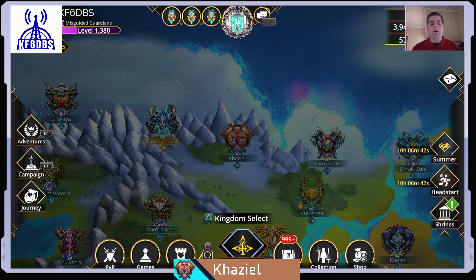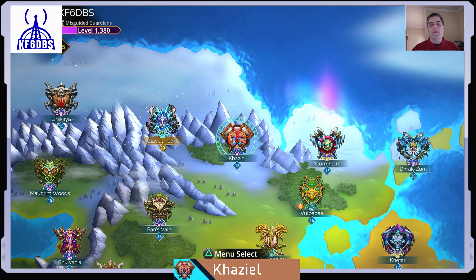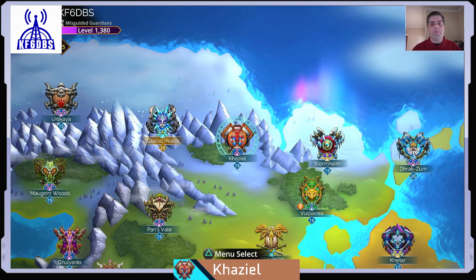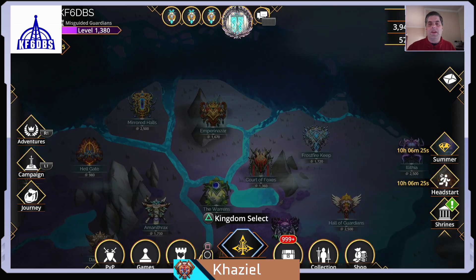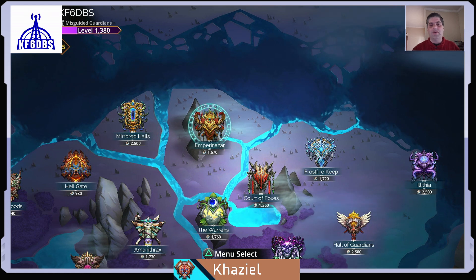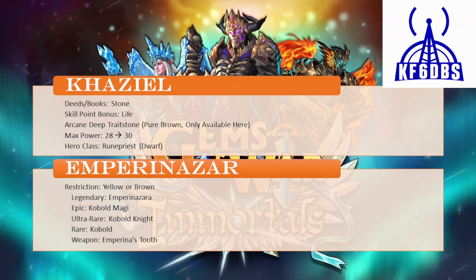Hello everyone and welcome to today's Gems of War video. In this video I have my Scouting Report for Khaziel Week beginning on July 22nd, 2024. You can see Khaziel right there on the northern edge of the map between Glacial Peaks and Stormheim. And in the Underworld you can find Emporina Czar, also on the northern edge of the map between Murriad Halls and Frostfire Keep.